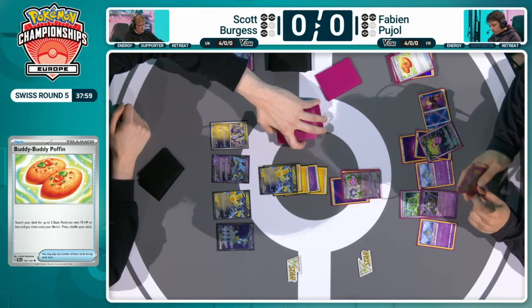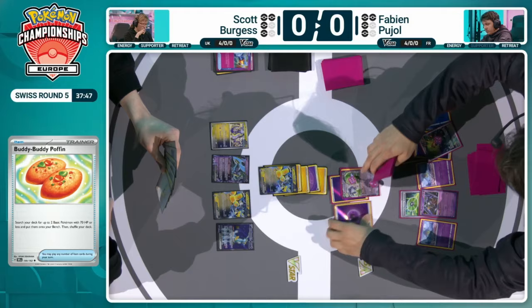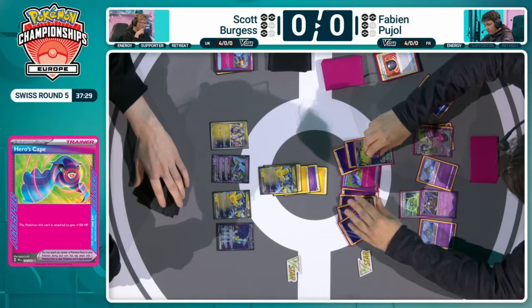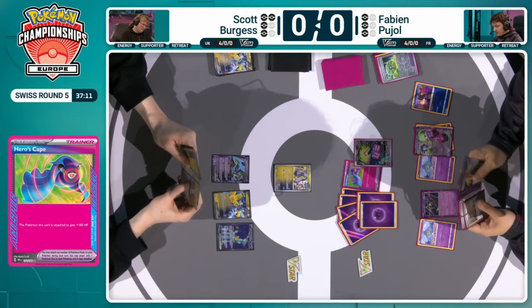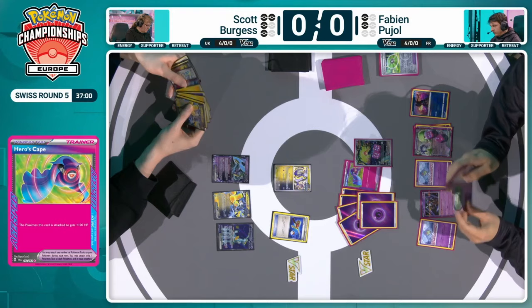Do you see the other fantastic Ace Spec in Fabian's hand? That Hero's Cape just hanging around there. Hero's Cape works really well in Gardevoir EX and also in Snorlax. Here it's able to increase that Screamtail's damage output — 120 damage on the Screamtail, taking the knockout on the active Iron Hands for 240 damage. A massive KO there, initially increasing to 190 HP, and then with Psychic Embrace just ramping up the damage counters on itself to really ramp up the attack.